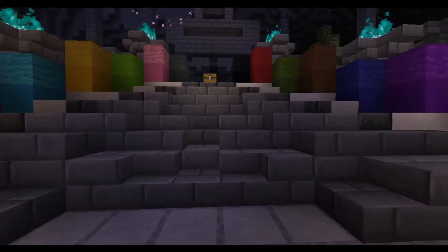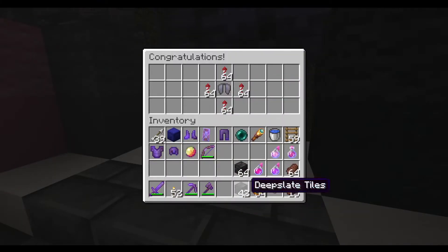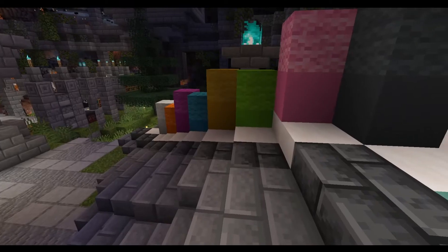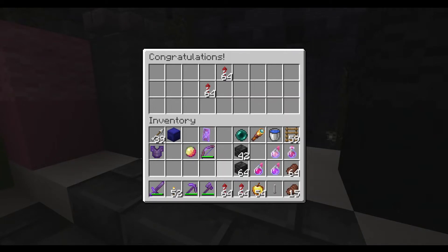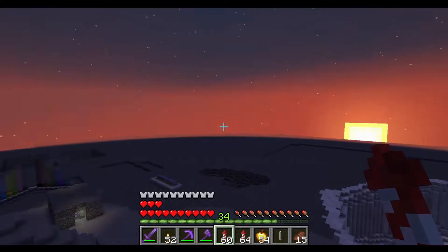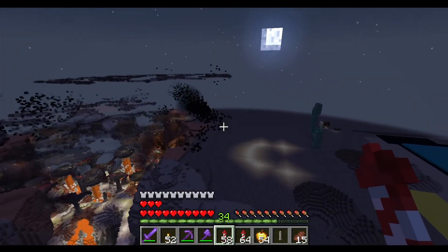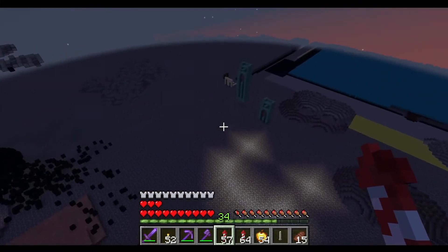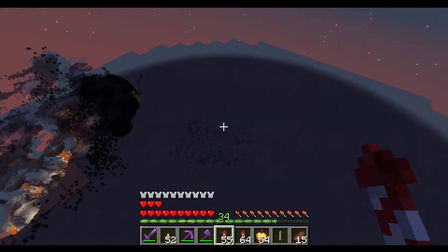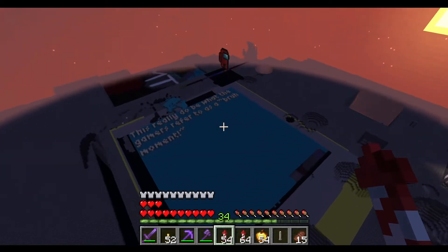Let's see what's in that chest. Fireworks, stop. Let's take a look. Let's address one of the comments — let's take a look upstairs and see what I find. There you go. So this was what was on top of the monument — that's a diamond block. What's that? It's really doing what the gamers refer to as a pro moment.